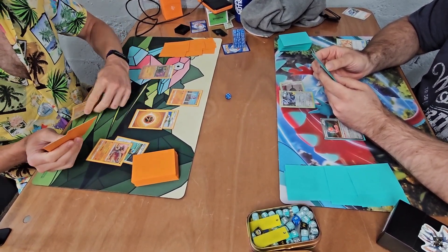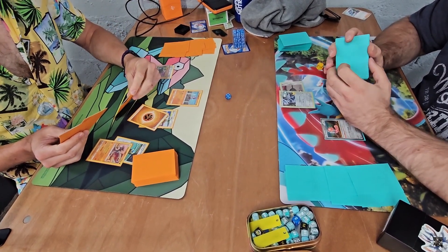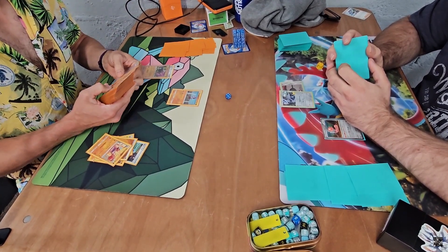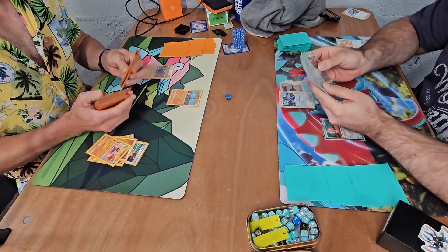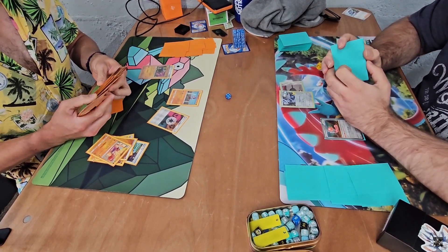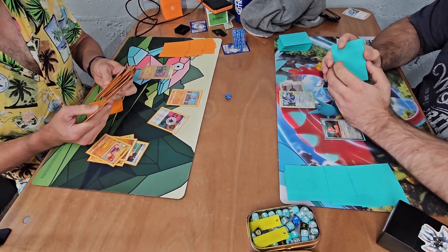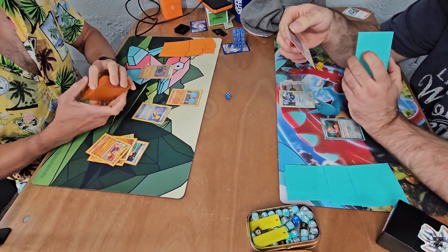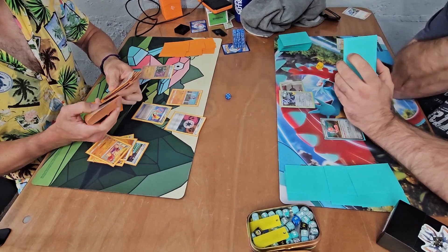Guzma and Hala - although this is a non-English version so Bromley and Hala - and it looks like I'm throwing the hitmon year also into the discard pile. I believe at this point I have rescue stretcher in hand, so I'm thinking if I do need them I could just grab the hitmon bro combo out of the discard pile. But I didn't feel like it was too necessary in this matchup.